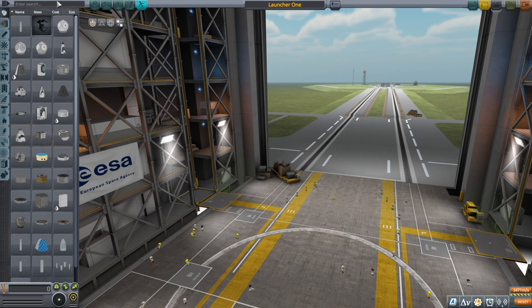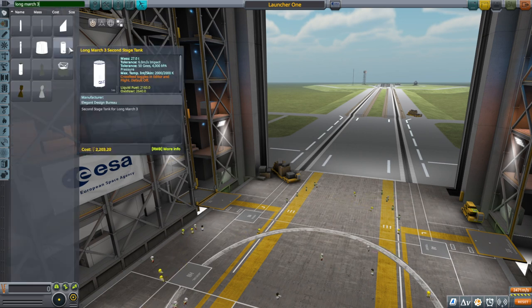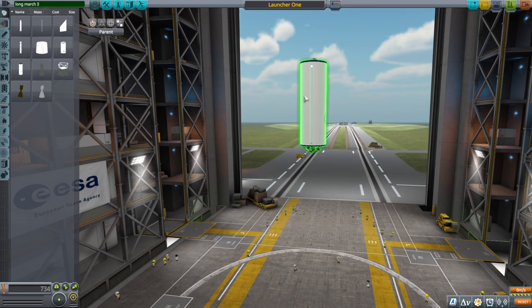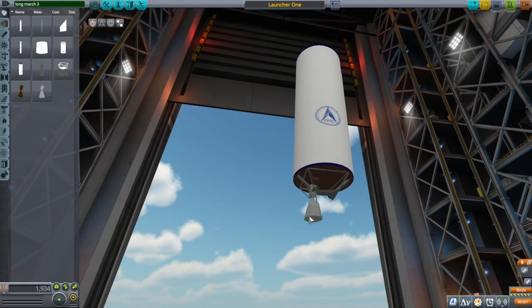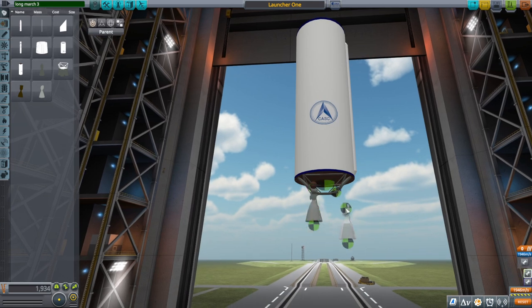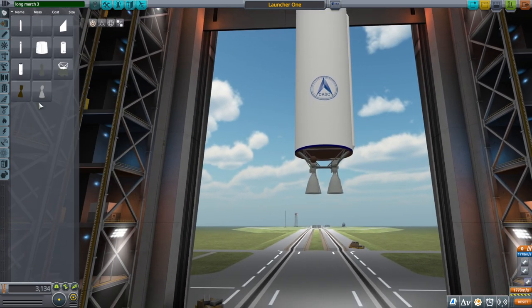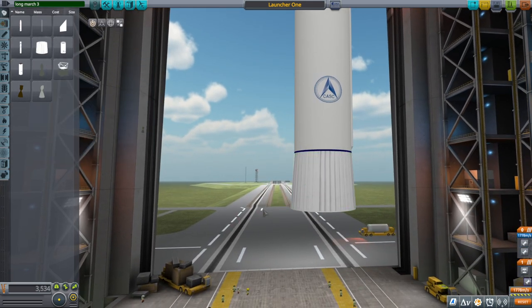Long March 3. It has three stages, and as usual I'll start with the upper stage first. There are two YF-75s on the third stage — this is also a fairly old model. Then the second stage decoupler goes on there.